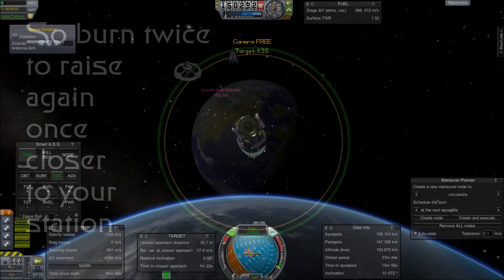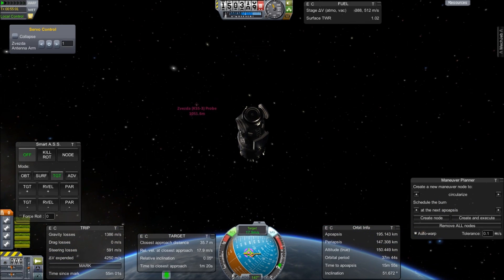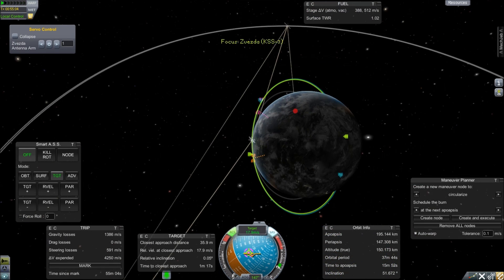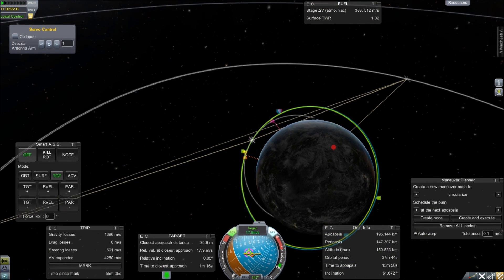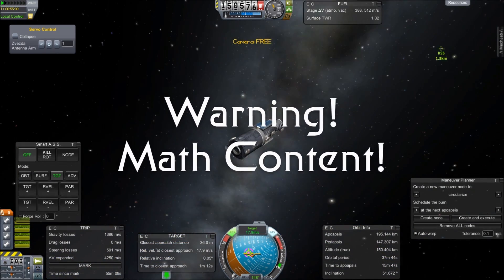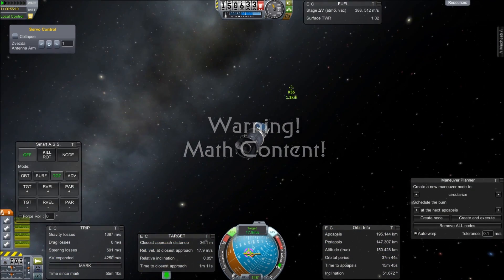If you're curious about the estimated extra cost of doing it the way that I'm doing it here, we can take a quick look at the math of it. WARNING! MATH CONTENT AHEAD! Let's say that we're going exactly east, meeting the station's orbit off by 51.6 degrees.